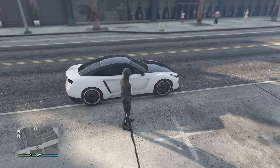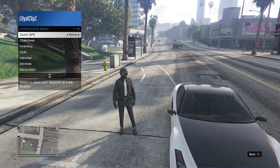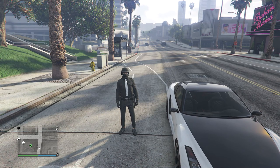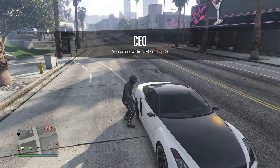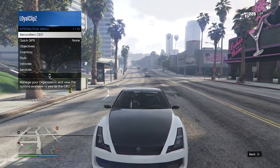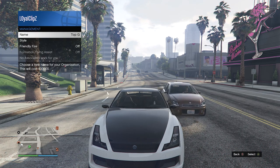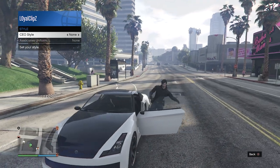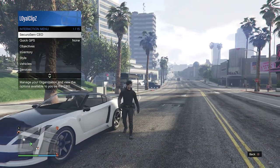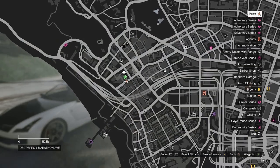When you load back into a public session, find a vehicle — it doesn't matter if it's your personal vehicle or a random civilian car. Register as a CEO or a motorcycle club. Get inside the car, pull up your interaction menu, click on SecuroServ CEO or Motorcycle Club, go to Management, go to Style, and on your CEO or MC style, scroll one time to the left and then one time to the right back to None. Hop out of your car and you'll see the paramedic belt has merged onto this outfit.